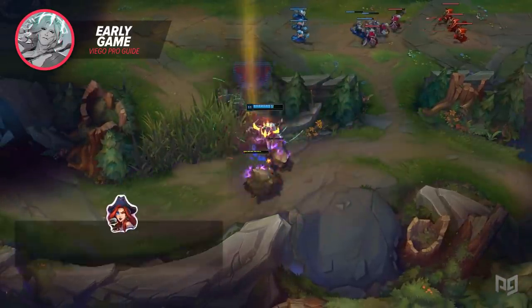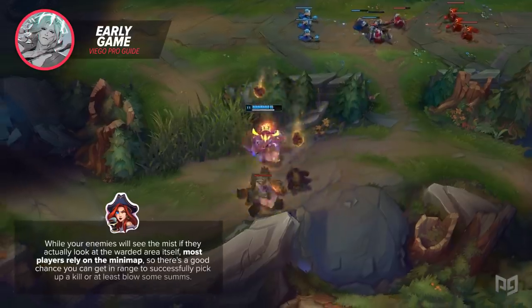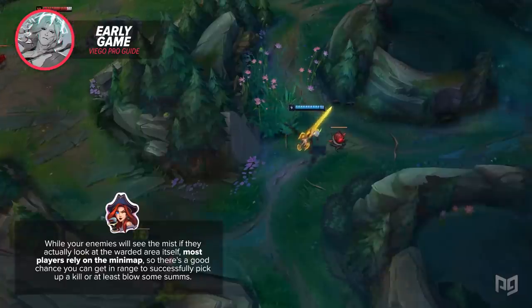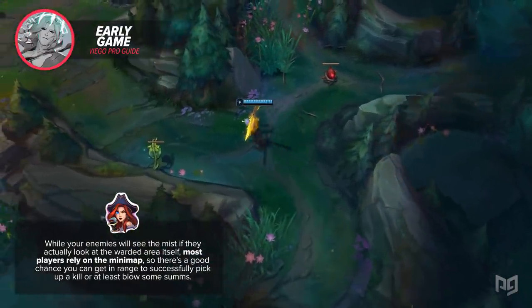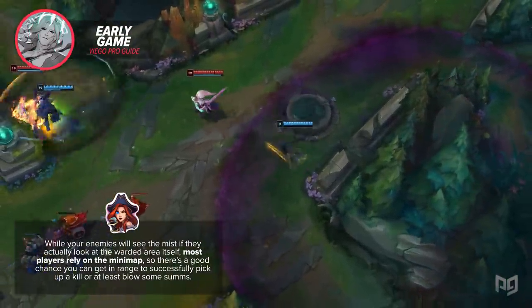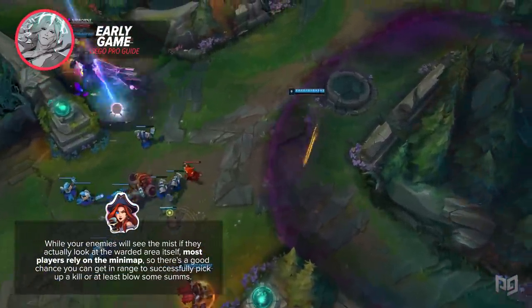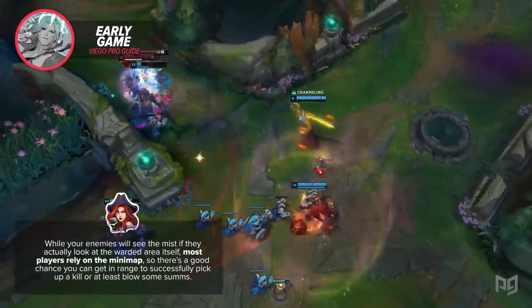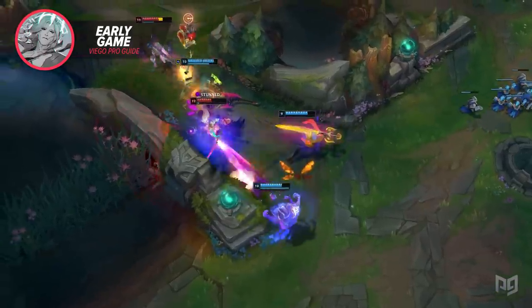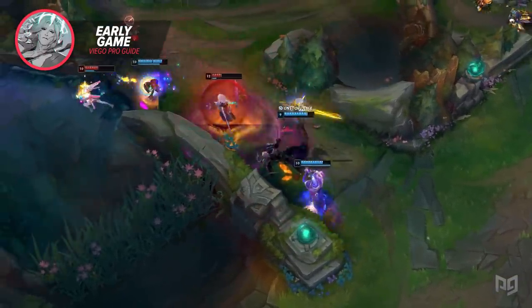For ganking, you can use your E to sneak past wards. While your enemies will see the mist if they actually look at the warded area, most players do rely on the minimap, so there's a good chance you can get in range to pick up a kill or at least blow some summoners. Once you get your ultimate, you're quite a bit stronger in skirmishes, since you can use it to finish off low HP opponents that try to escape, or in the worst case, use it to make a quick retreat.